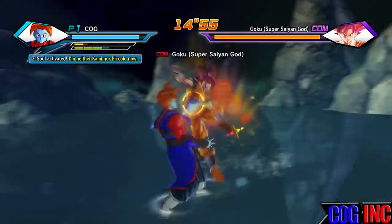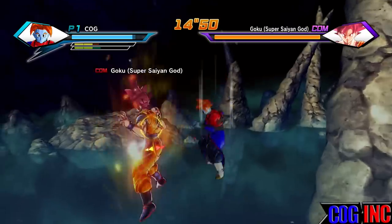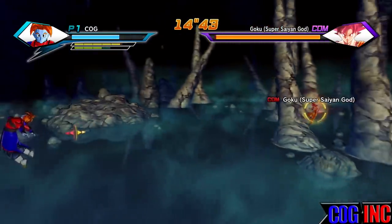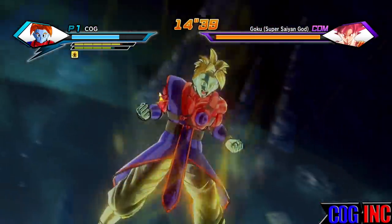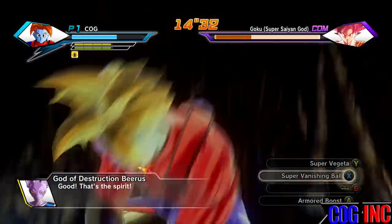As you can see, we are going one on one head to head with Super Saiyan God Goku. You're going to want to get some distance away from him, try to punch him a little bit, give him a couple fists, and once you have your ki up to bar three or wherever you're aiming, turn to Super Saiyan or Super Vegeta and start to spam your ultimate attack.